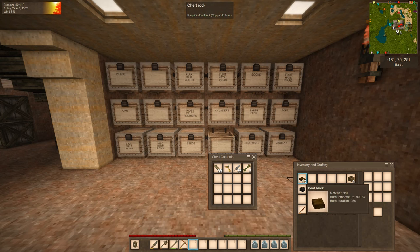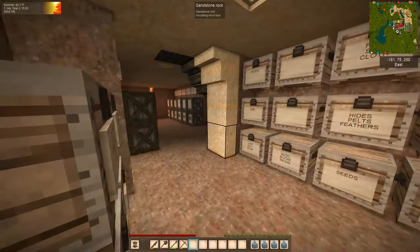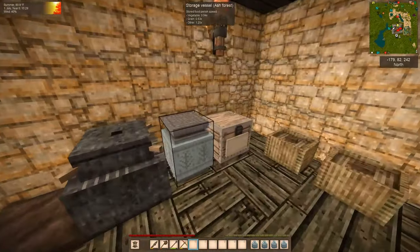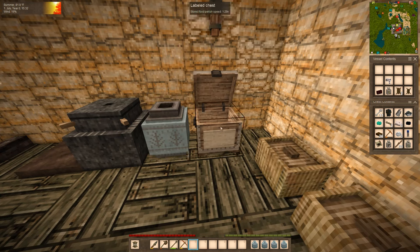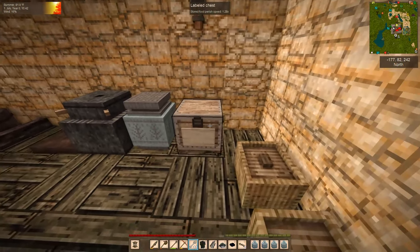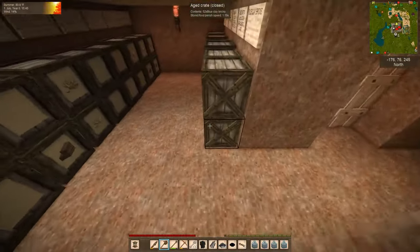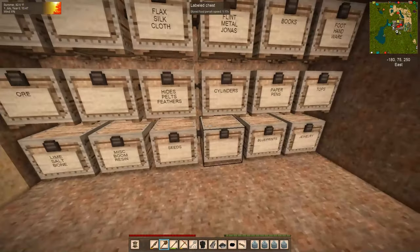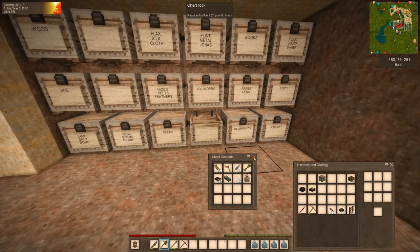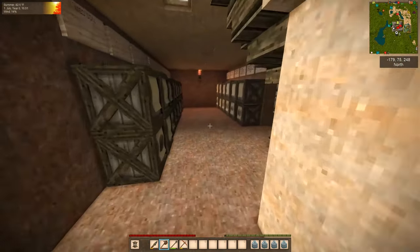We are just going to put everything in this chest for now, and we will put everything away later. I want this chest for traveling, so I need all that stuff out of it. Alright, we have some storage for the road and we have a little bit of food. Good. Let's go.